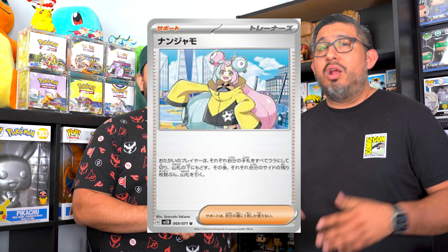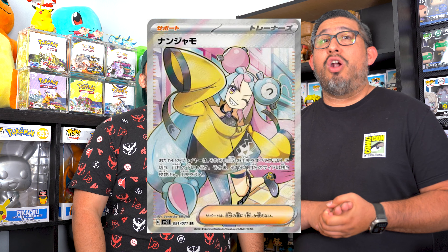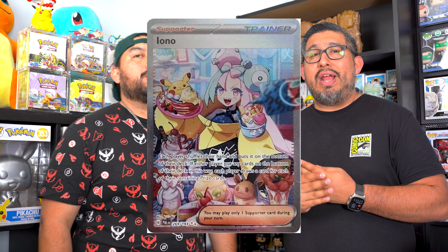The one card everybody's going to be going for in Paldea Evolved is the Iono. It's a very good disruption card that everybody's going to be using — they are going to be switching out their Judge for this Iono card. You shuffle your hand, put it at the bottom of the deck, and each player draws a card for each prize card they have left.